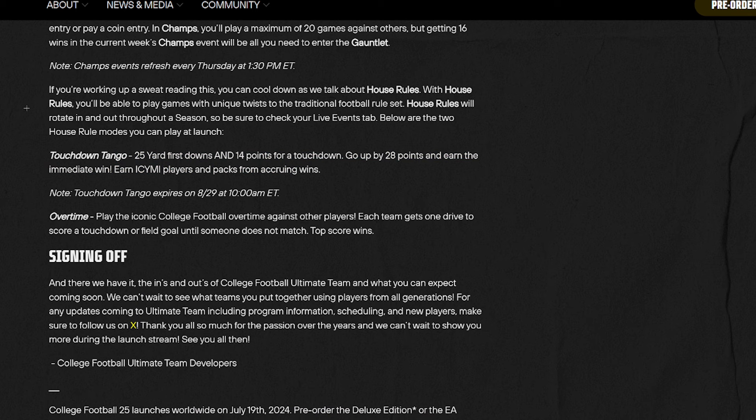House Rules returns — you'll be able to play games with unique twists to the traditional football rule sets. One mode is 'Touchdown Tango': 25-yard first downs, 14 points for a touchdown, go up by 28 points and earn an immediate win. Earn ICYMI players and packs from winning. House Rules stay until 8/29, so we'll have them for a while. There's also an overtime mode: play iconic college football overtime against other players — each team gets one drive.